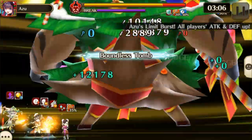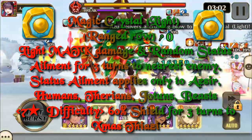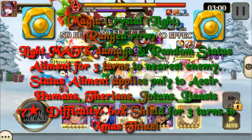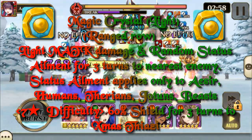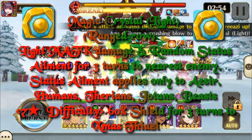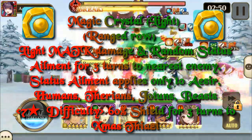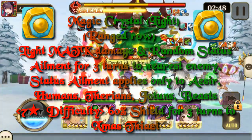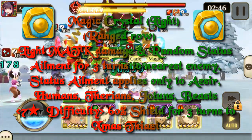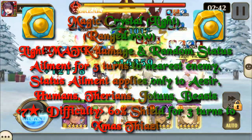Last are the magic crystals — the light ones are in the ranged row. They deal light magic attack damage and a random status ailment for three turns to the nearest enemy. The status ailment effect applies only to Aesir, humans, Therians, Yotun, and beasts. On seven star difficulty and above it gives 60% shield for three turns to Christmas Thiazi.